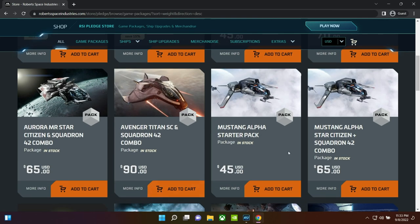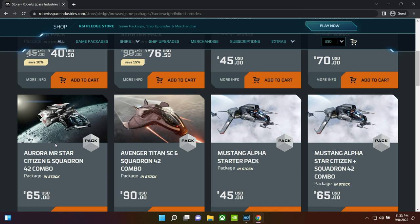A lot of times you'll see another copy of a starter pack but it says 'and Squadron 42 combo' underneath it. That just means for an additional $20 you can also get Squadron 42, which is the single-player version of Star Citizen that is probably maybe gonna be released one day. It's essentially a pre-order bonus. I do have access to Squadron 42 — it's one of the things I'm most excited about — but it doesn't change what you get in the persistent universe; it only adds access to Squadron 42 upon launch.